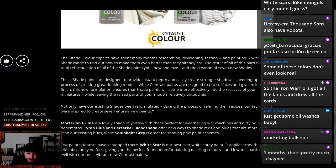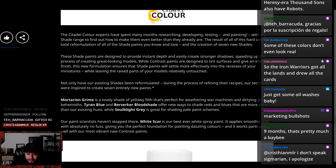So when you go to your local GW store, you're like, hey, are these the new shades or the old ones? I want that reformulated shit. I don't want that old shade — give me that reformulated. These shade paints are designed to provide instant depth and easily create stronger shadows, speeding up the process of creating great looking models.